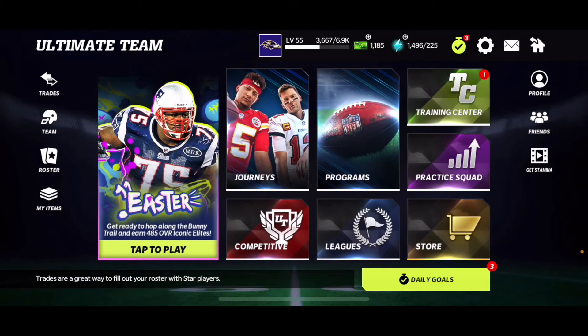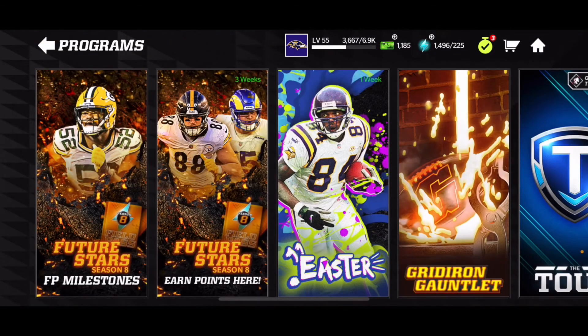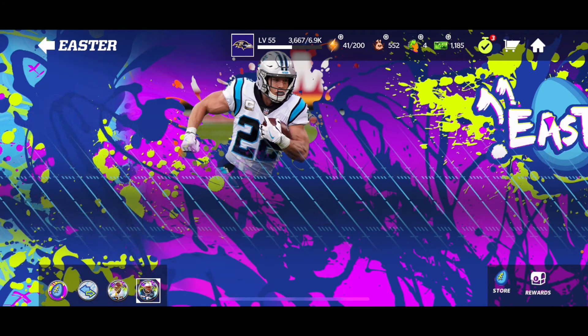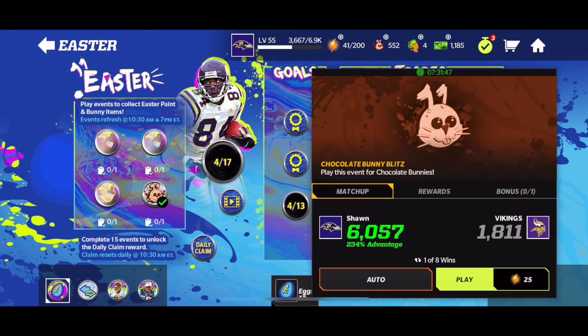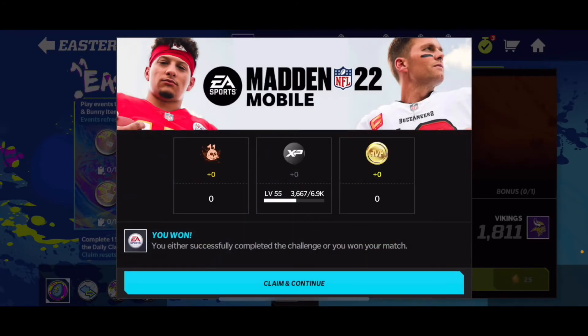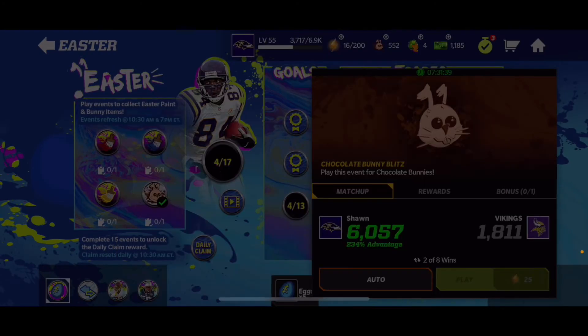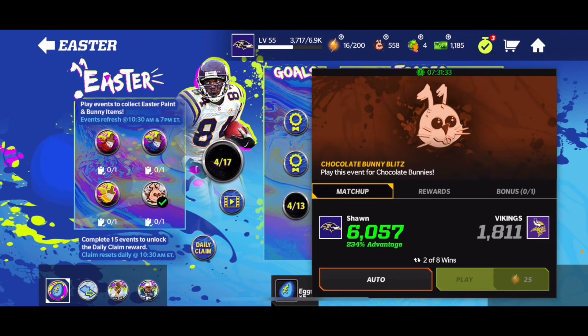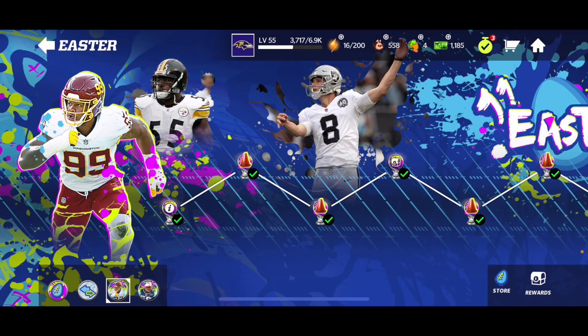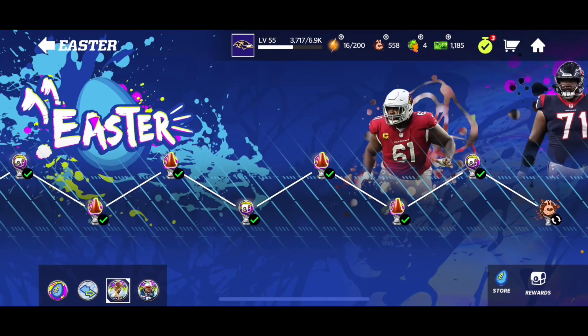The last and final way to get a ton of chocolate bunnies is by actually going to the program and playing it. If you guys have a ton of stamina you can play just for some chocolate bunnies — each play gives you six. So the more and more you play this, the more chocolate bunnies you'll get by doing these events.